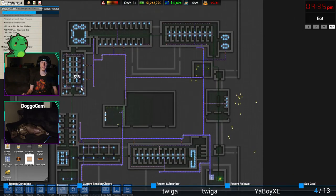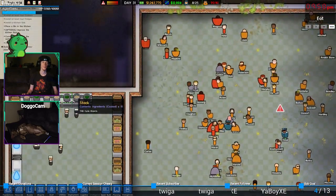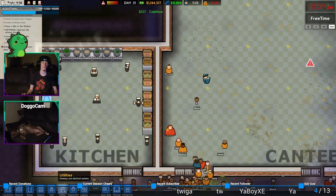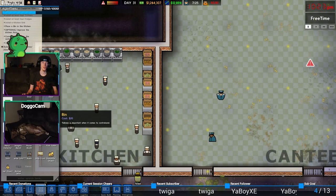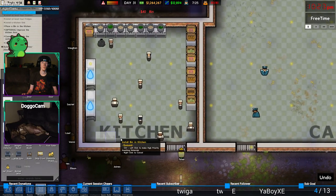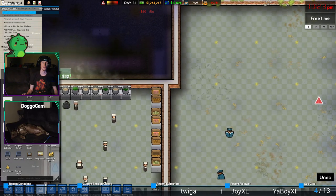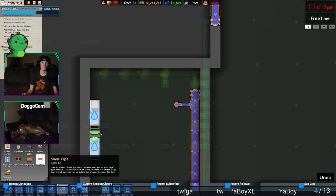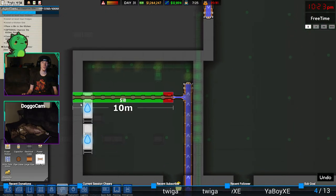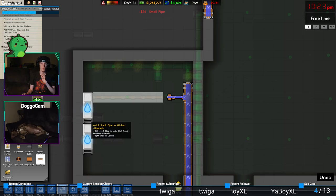We need electrical. Oh, check it out - they have their own electrical left over. That must be left over from the fire. Water - water's flowing. Okay, hey, water's in there, that's good. Got some food.